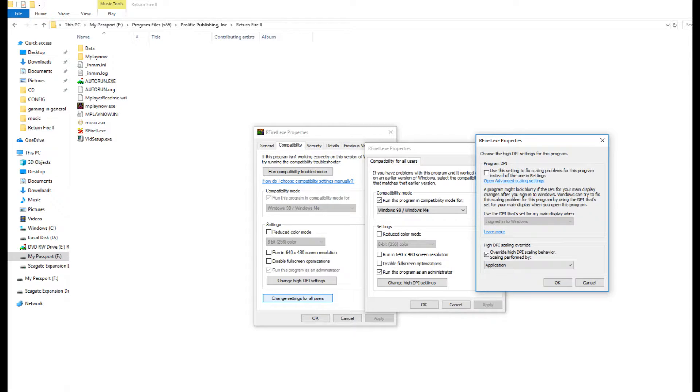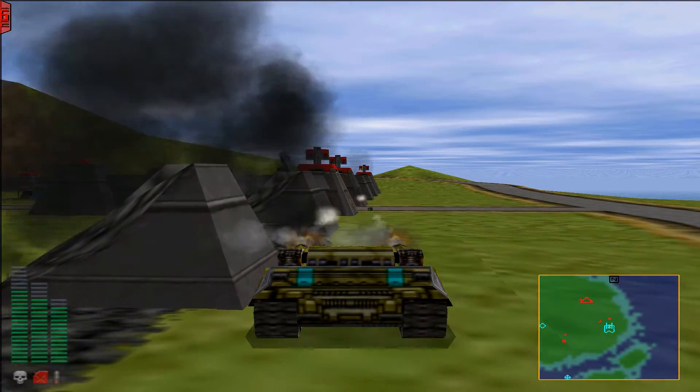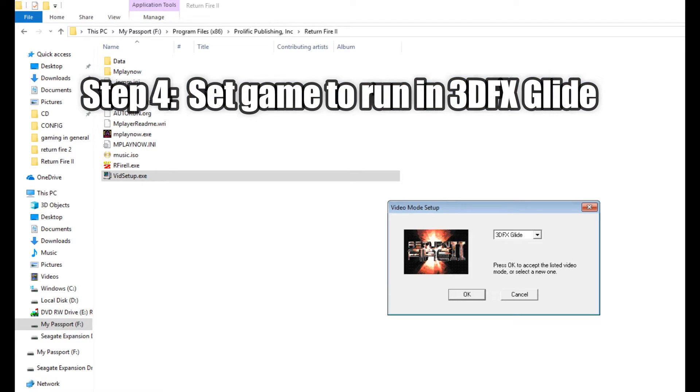Now click on the Change High DPI Settings button, and make sure to check the High DPI Scaling Override checkmark, and that it's set to Application. Once this is done, click OK three times. Finally, go back to the game's directory and open vidsetup.exe. Make sure that 3dfx Glide is selected as shown here, and click OK.